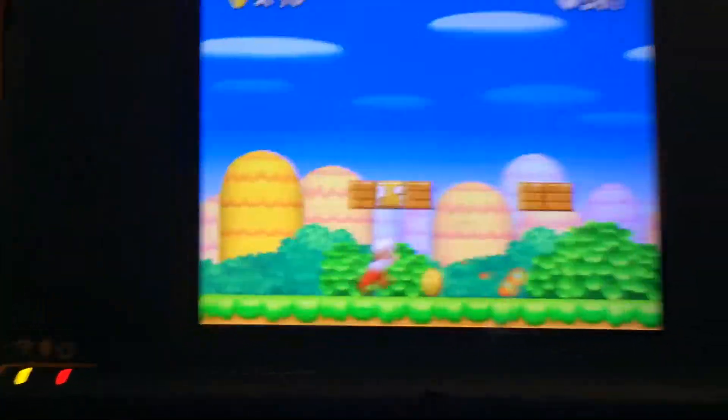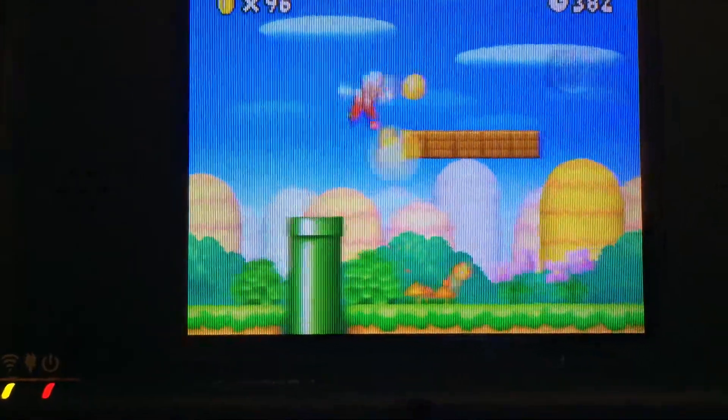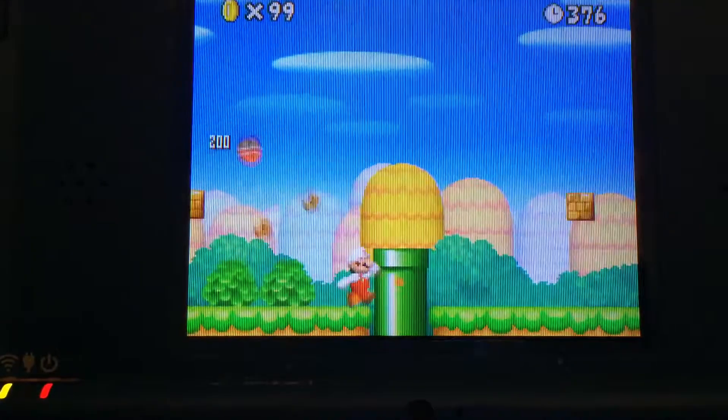You wanna be in Fire Mario, because if you're in Small Mario, the Koopa Shell is gonna go right past you. And yes, it's gotta do with Koopas. These ugly Koopas.